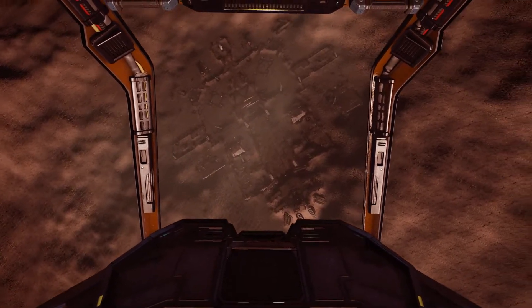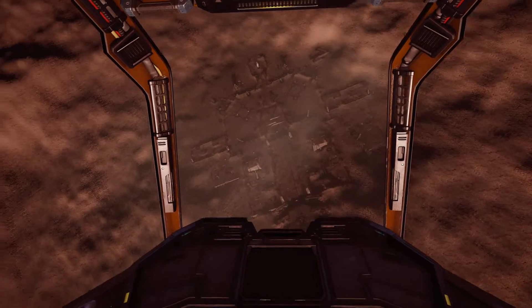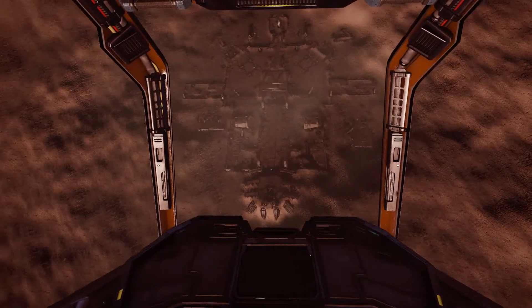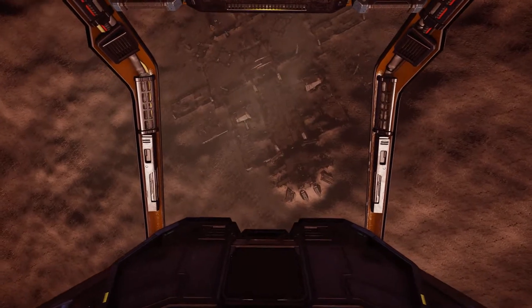This is Commander Shogun, 1953-3. I'm at a Guardian structure site. This particular site has Guardian module blueprints, and I'm going to show you the quickest way around to get the blueprints and the materials needed to fill those modules.